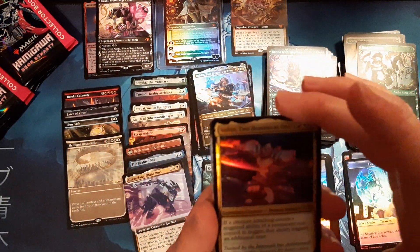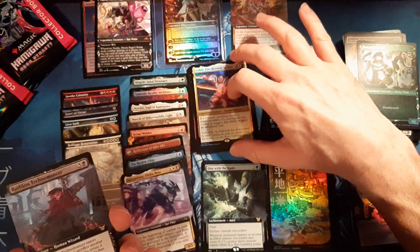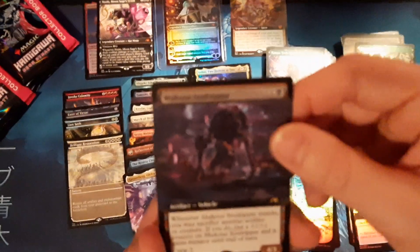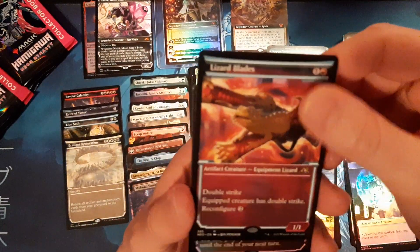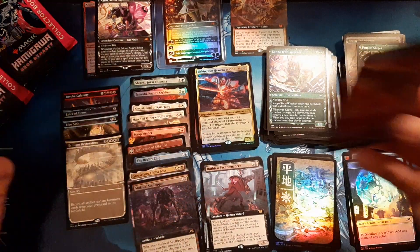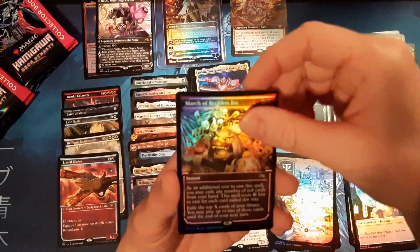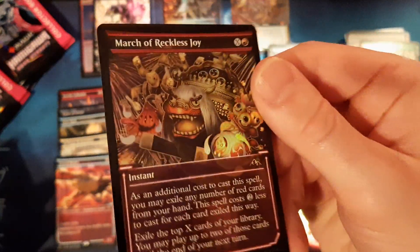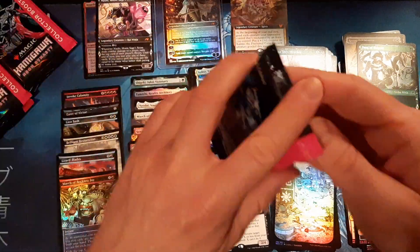This is an Ishin box — is this the third or fourth Ishin? Mukatai Soul Ripper, Lizard Blades — this one's actually one of my favorites. It's literally a lizard on a kunai or whatever you call it. And a March of Reckless Joy — amazing art but not worth a dollar. The price might have come up though.